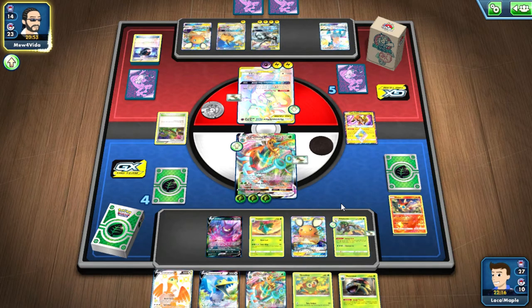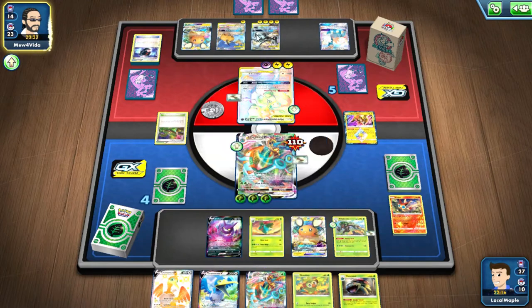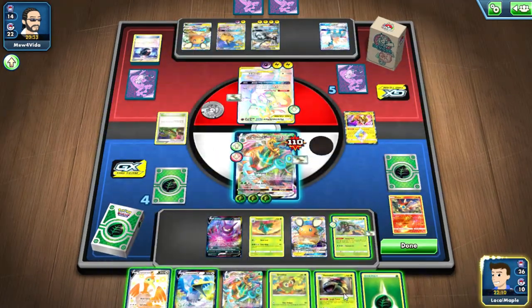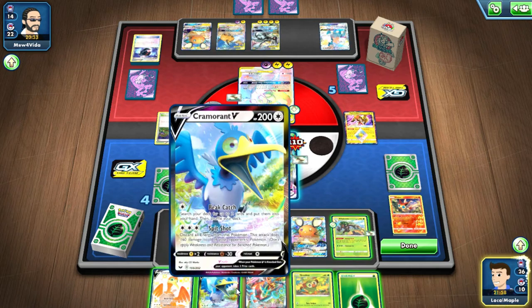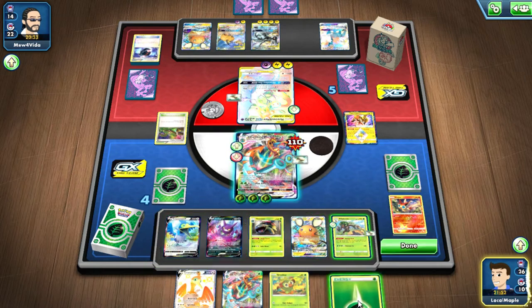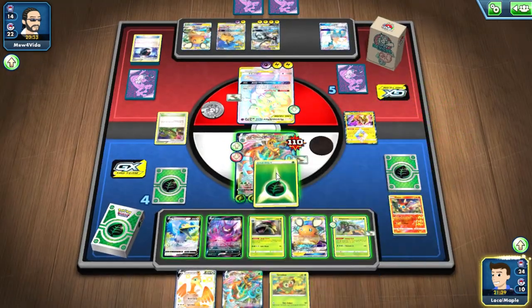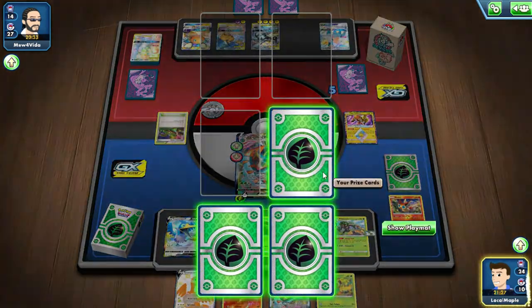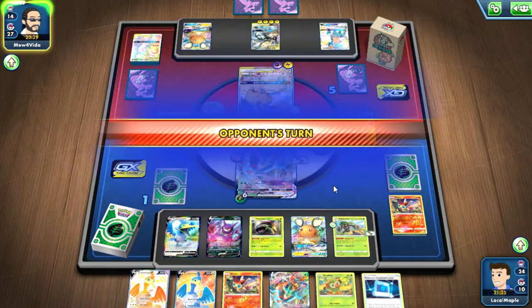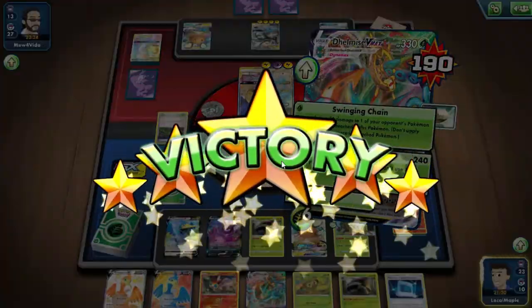What are you gonna do, Mew for Vita? Turbo Volt — I think that one sends the Solgaleo to the discard so you can accelerate two energy, but you didn't have two energy. Considering what I want to do — if I put down the Cramorant I have to dedicate it, which means I'll have to knock out the lightning types on the bench. Voltage Beat — I'm now dealing 360. Tandem Shock — you messed up, you needed to switch to the active for that.